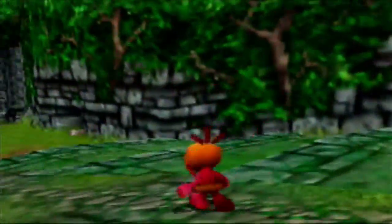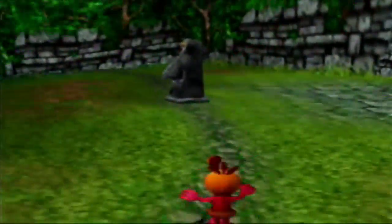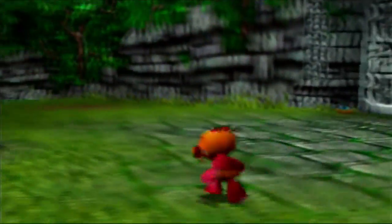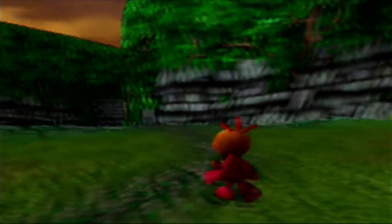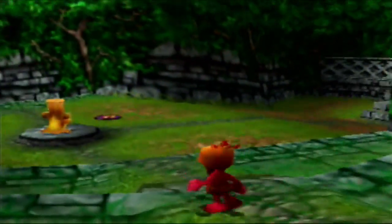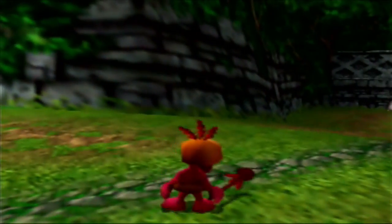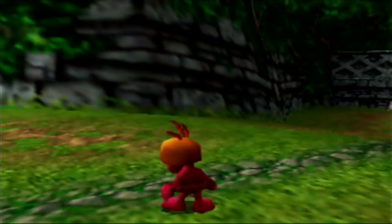You can pick up stuff as Mumbo, just like you can as Banjo-Kazooie. But Mumbo has something to do of his own in every single world in the entire game — what he does depends on the world he's in, and it's always the same power throughout the entire world he's in.